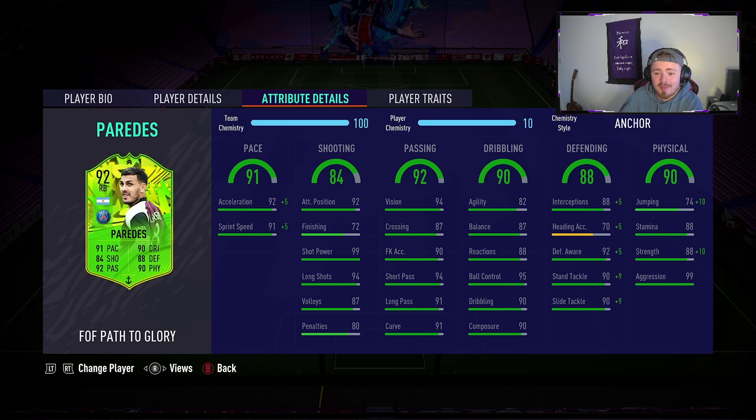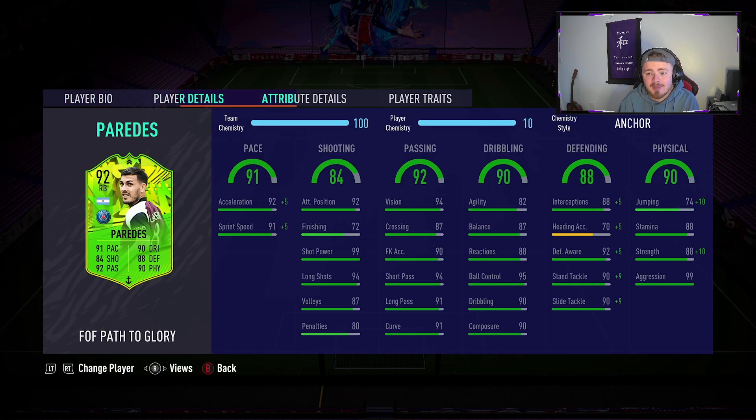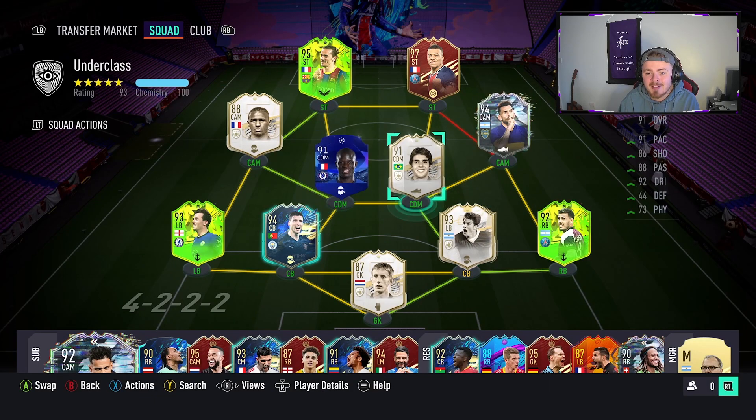EA dropped Marcos Llorente as a right back and dropped Paredes as a right back - I feel like they're better suited in their natural position in central midfield. Would I say he's worth 100k? It's tough because a lot of cards are better and cheaper, but you do get some really nice links - PSG, Argentina, and a hyperlink to Di Maria. He's a solid card but you start him as a right back and probably have to play him as a centre mid, so you need to figure that out. If you are playing him as a right back and he does a solid job, let me know in the comments. If you're new here please drop a subscription - I'm pushing to 2000. Drop a like, let me know what you think of this card and the rest of the Path to Glory Team 2. Have a good weekend, enjoy the Euros, take it easy.